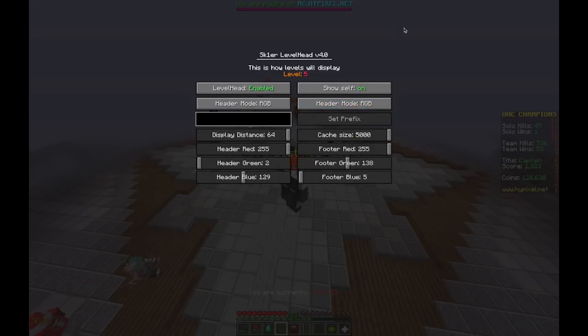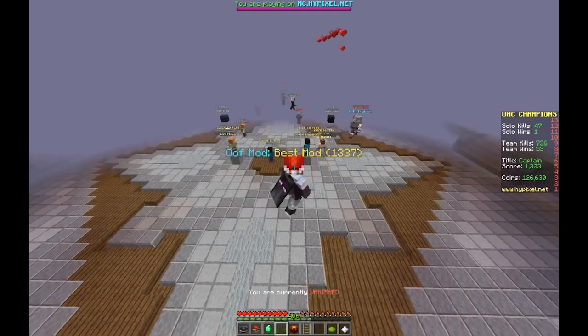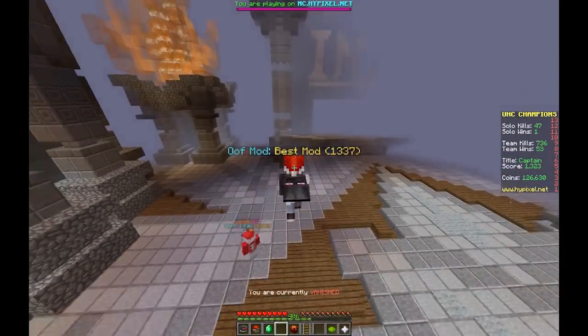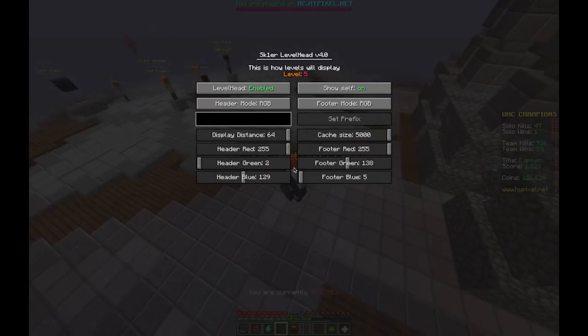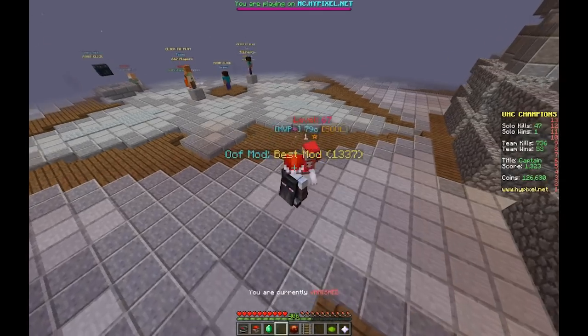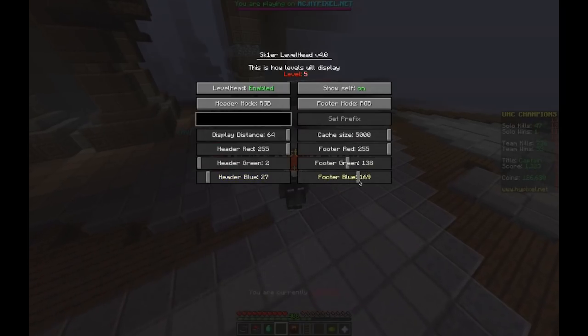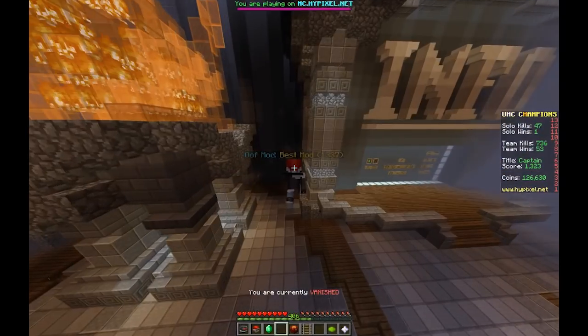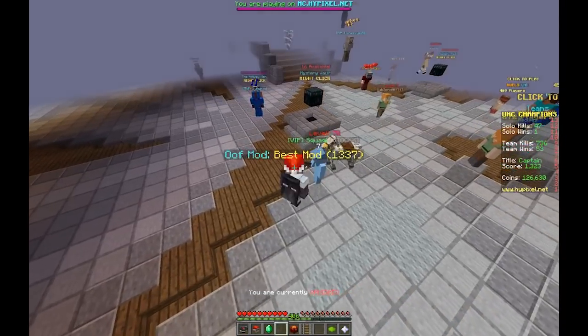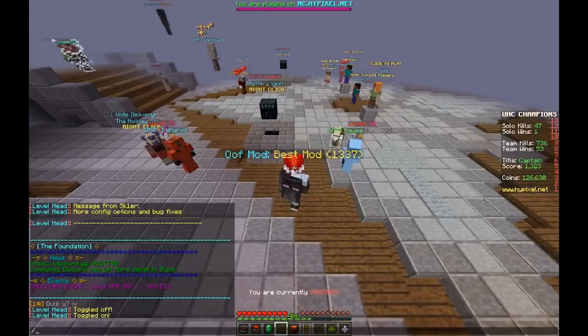The next mode is RGB — this is the new one. With RGB mode you can set it to whatever you want; by default I think it's white. You can adjust the slider — here I have it set to orange, but you can vary how much orange it is, making it more of a pure red or a pink. The actual Minecraft color codes are very limited, but with this you can make it do whatever you want.